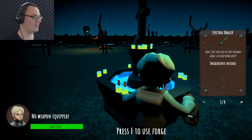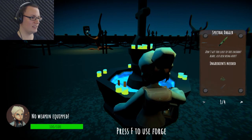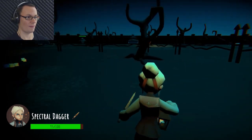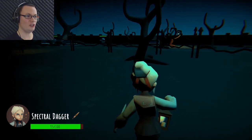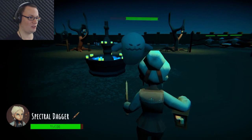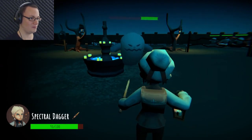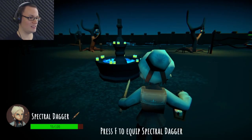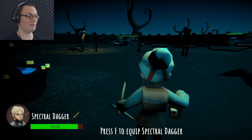Okay, blade — that requires, I think, ectoplasm and a blade. I can do that now! Damn poltergeist took a bite out of me! I shall stab you for that! Come here, you! Ow! Come on, stab him. There we go. He dropped something — wow! He dropped a spectral dagger.